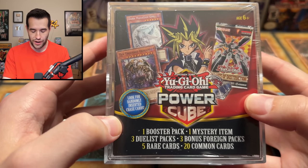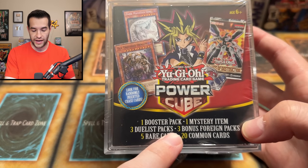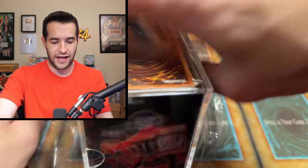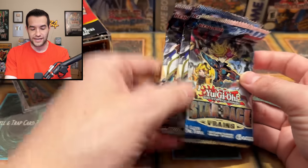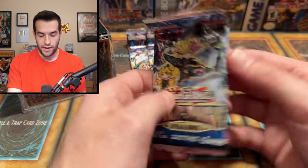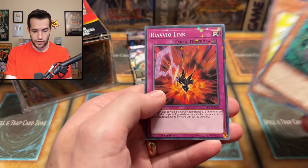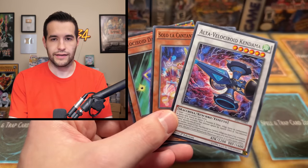On to the second mystery power cube. I don't know why there's 'power' in the name — there's no power involved. These at least have one booster pack, one mystery item, three duelist packs, three bonus foreign packs, and then the random cards. These also cost 20 bucks — twice as much. Will there be any value in here? They have twice the chance at $20 over $10 to get a dollar's worth of value. Star packs — they give you star packs out of here. These are not good packs. The camera stopped for a second, but it's just star packs, guys — you didn't miss anything. Worst opening ever had to include our camera stopping. So it's perfect.